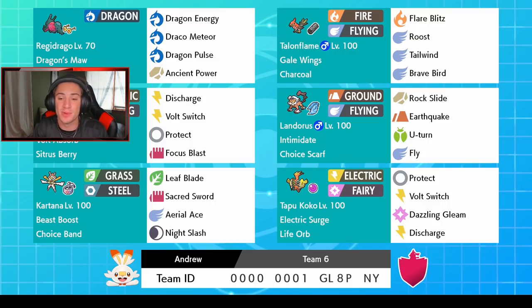In the final spot, one of the Pokemon I'm most hyped for — Tapu Koko. It has that Electric Surge ability, amazing ability. We got Life Orb for that 1.3x multiplier damage, Protect, Volt Switch, Dazzling Gleam, and Discharge. Such a good typing with Electric and Fairy. If you guys want to use this team yourself, rental code is at the bottom of the screen. We're gonna hop into some battles and try to get some wins with this squad.